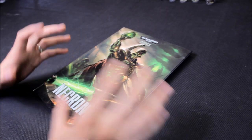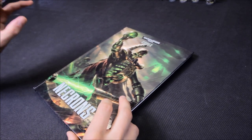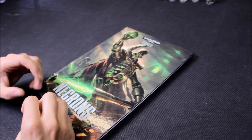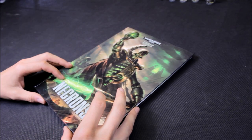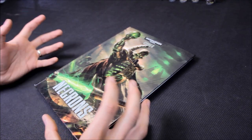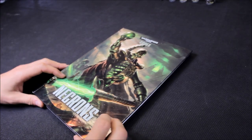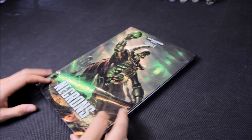Over on Striking Scorpion 82+, I've done an entire series on Necrons. It's advanced tactical - we take key units for the Necrons, break the unit down, go through upgrades, talk about tactics and overall strategy. We also line up some scenarios, roll some dice, and see what happens, illustrating how you can use each of those units. There are some great combinations you can do with Necrons explained in a lot of detail over on Striking Scorpion 82+.